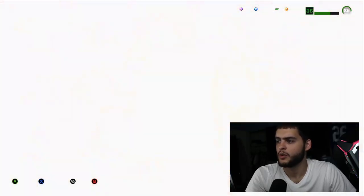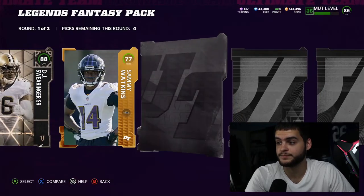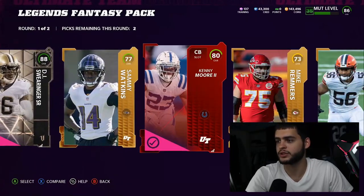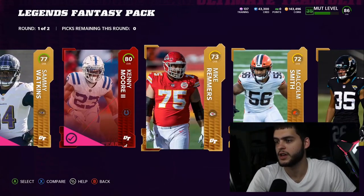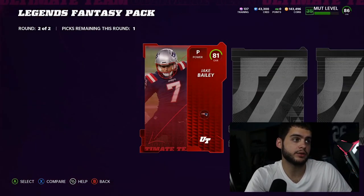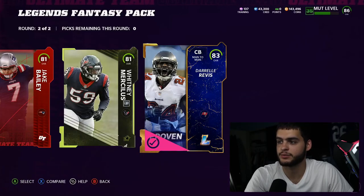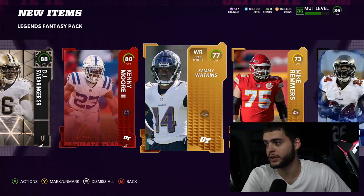What's this — we get a pretty nice 88 DJ Swearinger in the first pack, veteran! That's actually really good. The first round's feeling a little dangerous — I pulled Brandon Marshall in the first round last time. I will take that all day. The pack already pretty much paid for itself. We get a low elite, 81 Jake Bailey, a superstar VP card, Whitney Merciless, and a low legend 83 Durell — that's a bit depressing, but that first round was fire.